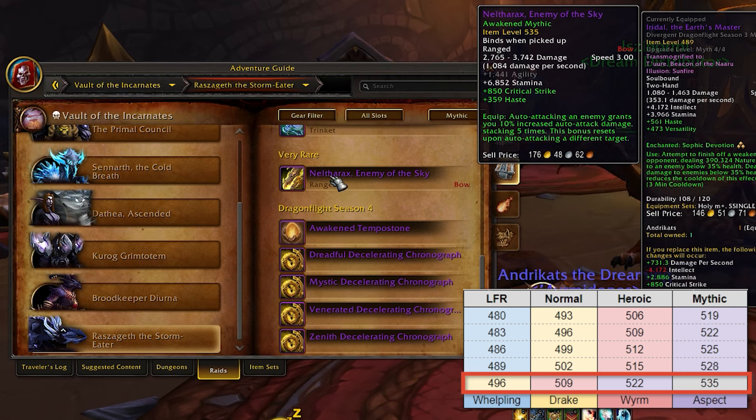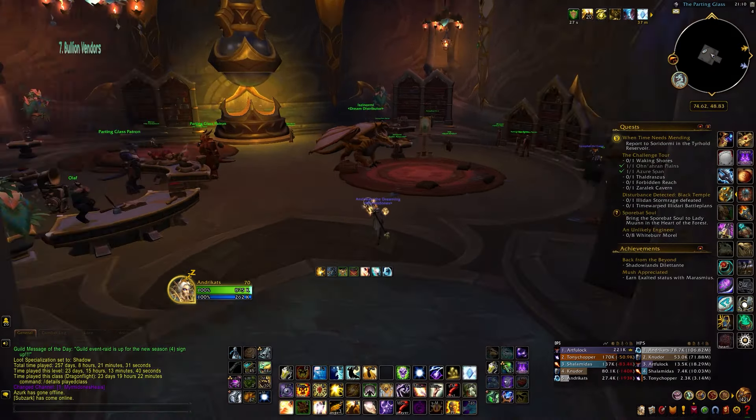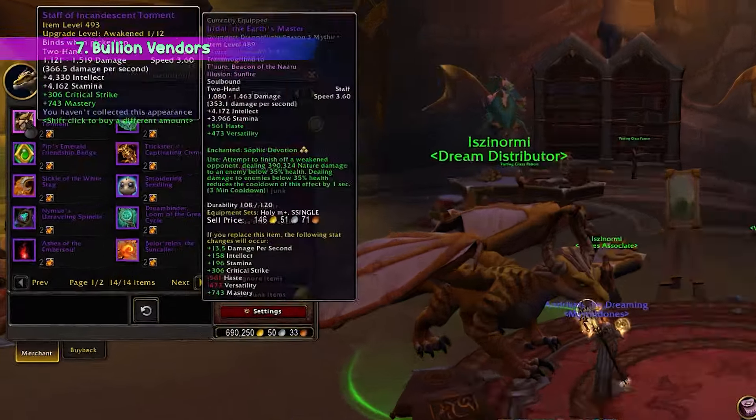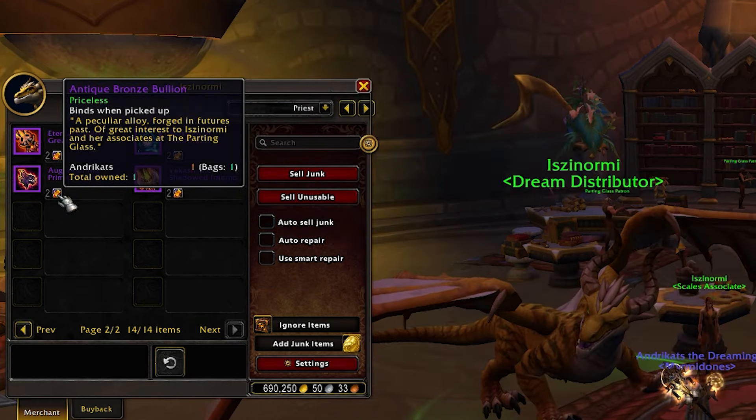Joining these raids is essential for acquiring the highest tier gear available in the season, including some exceptionally powerful pieces. In this season, we also see the return of gear vendors from whom you can purchase gear from any of the three Dragonflight raids. The new currency is called Antique Bronze Bullion, similar to the Dinar system we had in Shadowlands' final season.